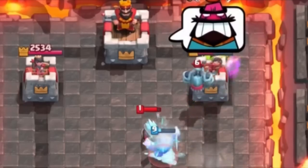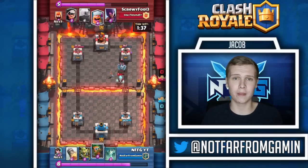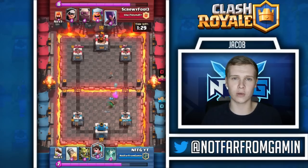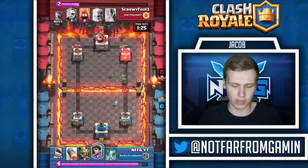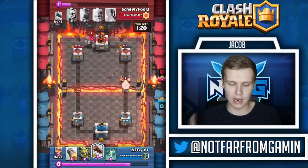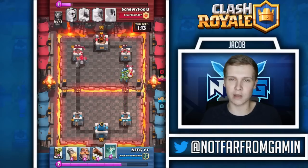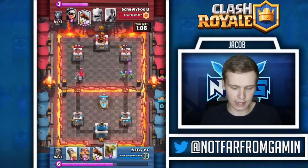We're going to get that tower down to 742. He used an 8 elixir golem plus a whole bunch of stuff behind it to get down to 581. We used a 3 elixir knight and a 3 elixir goblin barrel to get it down to 742 - I'll take that. We're actually going to take the lead right there. That tower is down to 232-323, might as well just make him waste elixir by dropping the goblin gang.